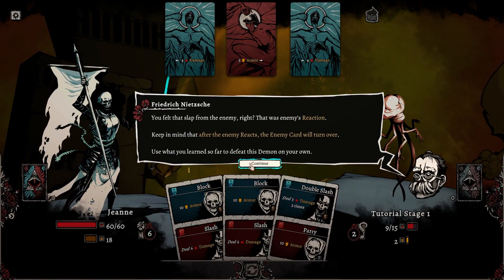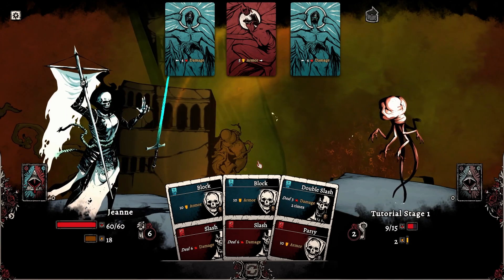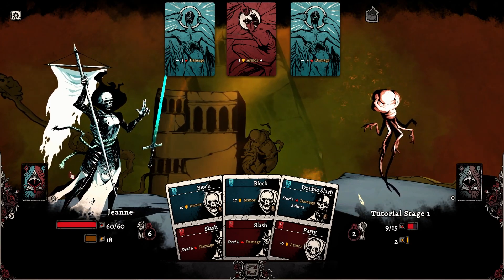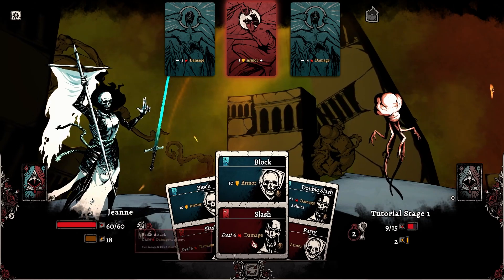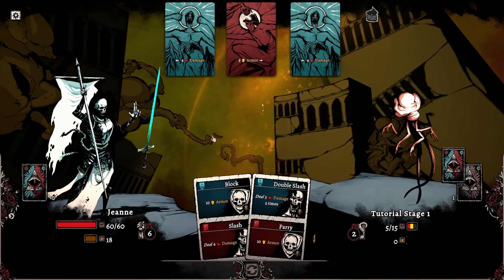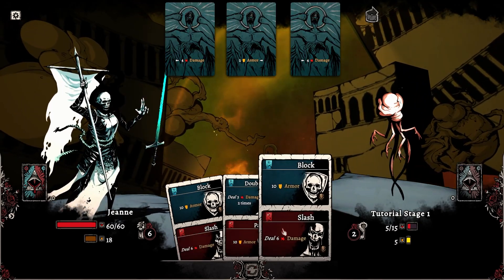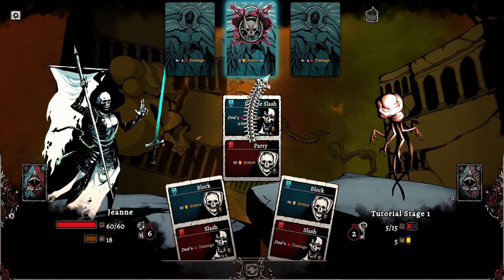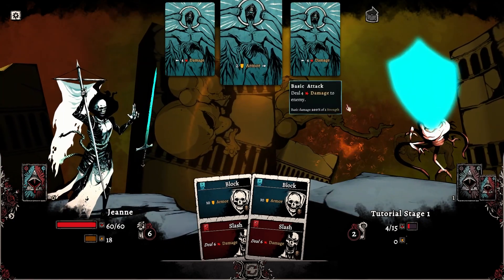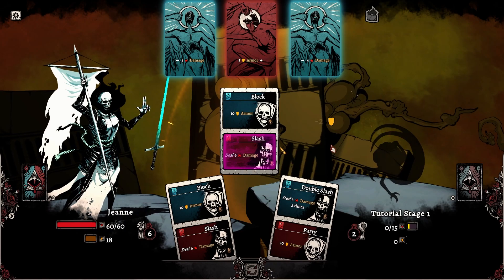You felt that slap from the enemy — that was the enemy's reaction. Keep in mind that after the enemy reacts, the enemy card will turn over. Use what you've learned so far to defeat this demon on your own. Okay, so I've got 18 armor and it does not seem to be going away. This is interesting, and I dig it. I want to keep at least one parry of each type around. We'll just hit it a little bit.